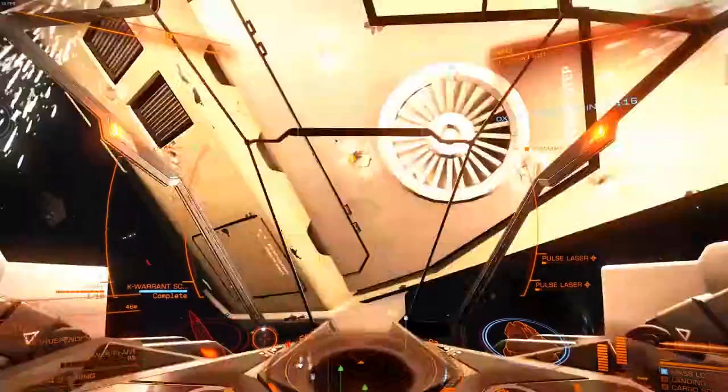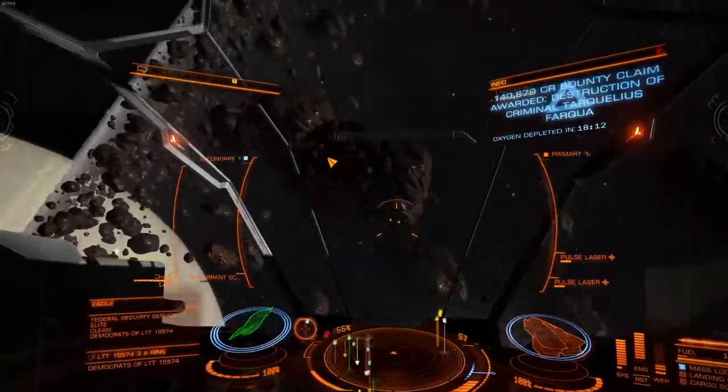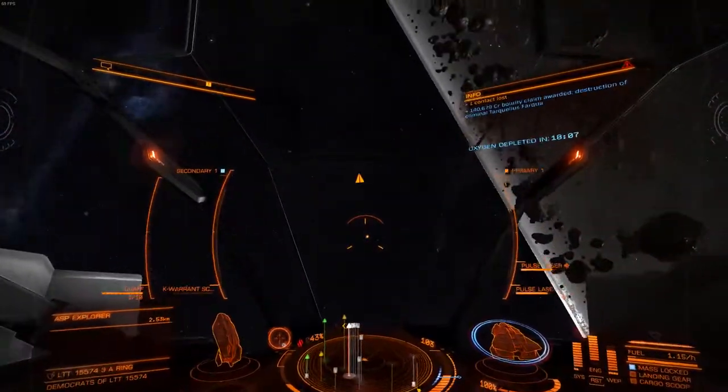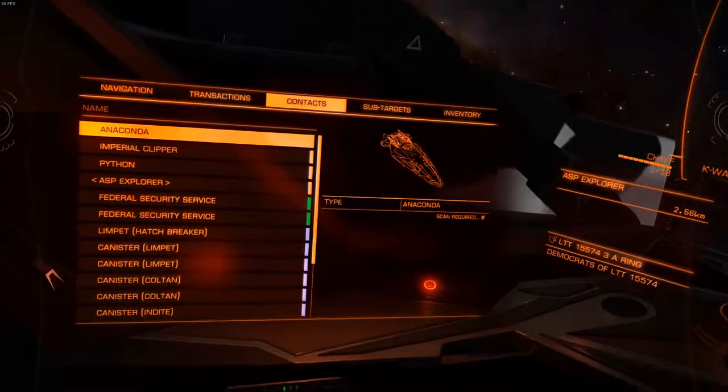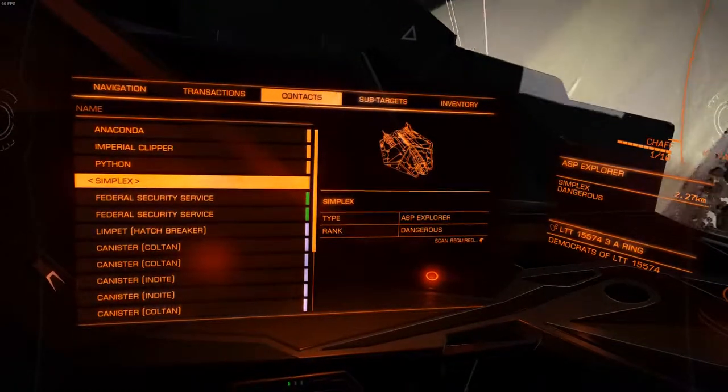And I can just ram him to death. 140,000. Another Python. I'll go over here and look through my contacts to see all the different ships here, then go after that one.